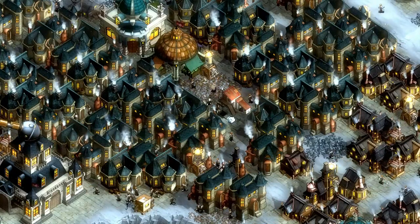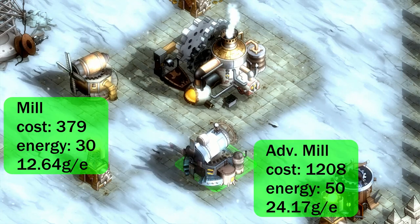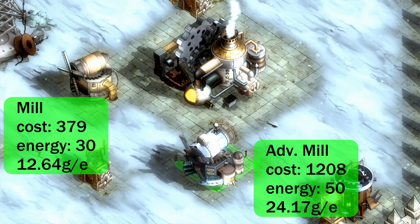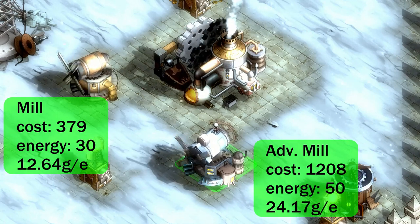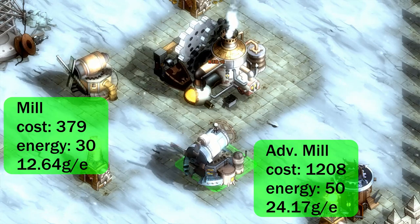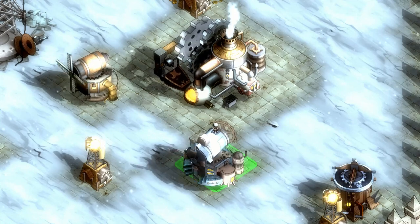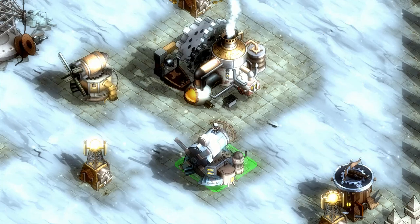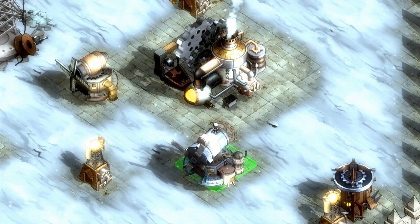Now let's take a look at power sources. You've got three options: the mill, the advanced mill, and the power plant. It's easy enough to look at the numbers and realize that the advanced mill is not more cost efficient than the normal mill. It will give you more energy per building, but dollar for dollar it's far worse — just under twice as expensive per unit of energy produced. The only reason to build an advanced mill is because you're out of room, or if you don't want to put energy production out where infected can get to it. Remember that if your net energy production drops below zero for any reason, every single one of your ballistas, executors, and shocking towers will shut down. So don't build advanced mills, which means you can save a bit of cash and not research them either.